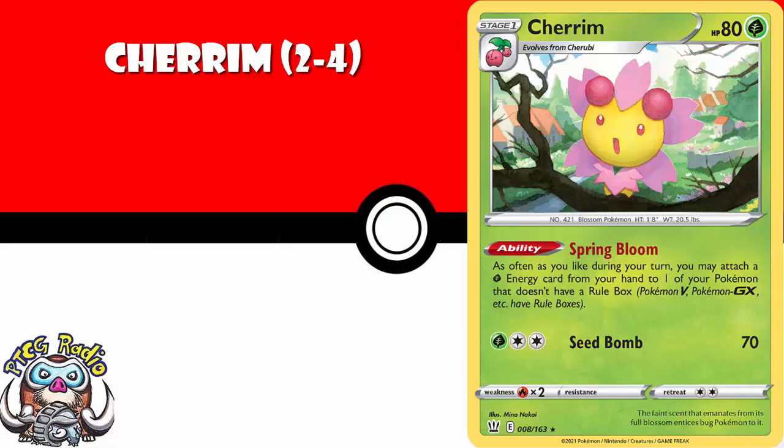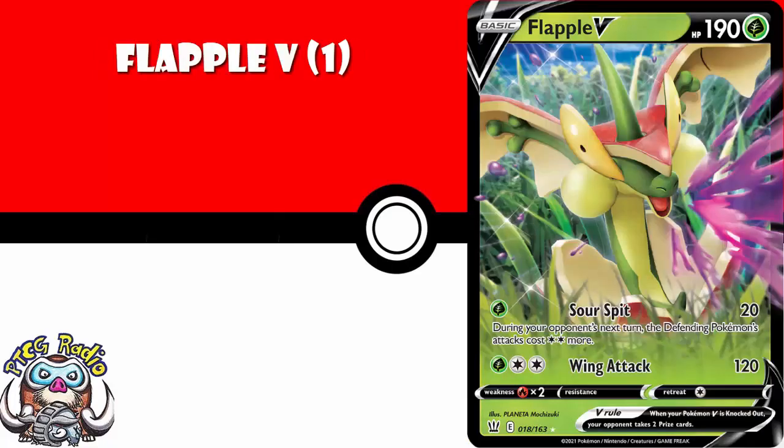I think you need one copy of Flapple V. I know a lot of people disagree, and that's absolutely fine. I adore the Sour Spit ability — one energy, 20 damage, and it increases the defending Pokemon's attack cost by two energy. If you're late in the game and losing and your opponent has just enough energy to win, Flapple V means they don't, and you can pull out a win you probably shouldn't be able to. I adore this as a one-off tech, but feel free to ignore me if you disagree.